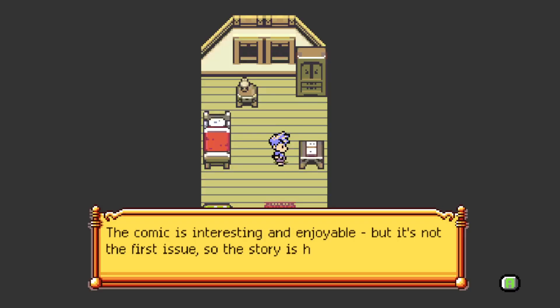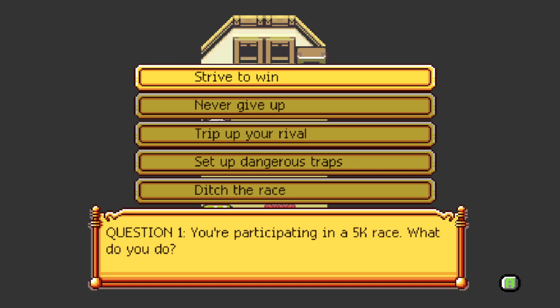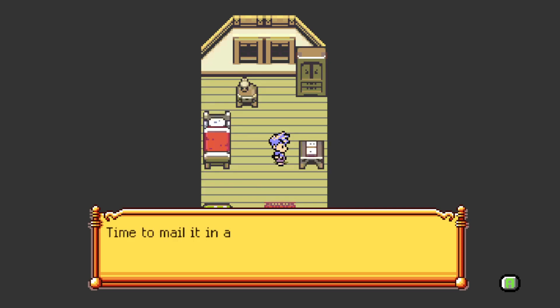The comic was interesting and enjoyable, but it's not the first issue so the story is a bit hard to follow. On the back cover you find a personality quiz — answer these questions and mail them in to win your very own monster! Question one: 'You're participating in a 5K race — what do you do?' Options: strive to win, never give up, trip your rival, set dangerous traps, or ditch the race. Strive to win! Question two: 'When it comes to music you prefer...' I'll go with hard rock. I bet none of these matter. Time to mail it in!